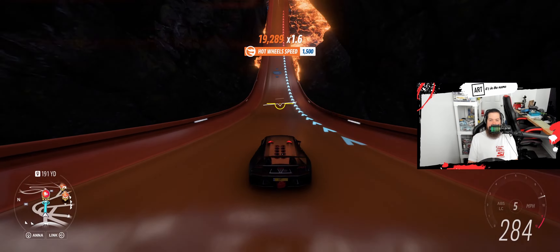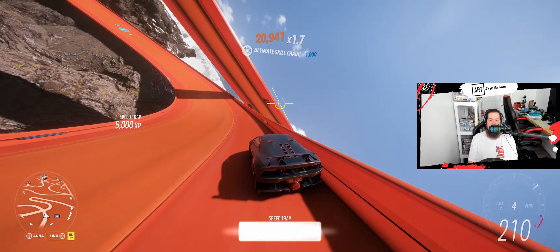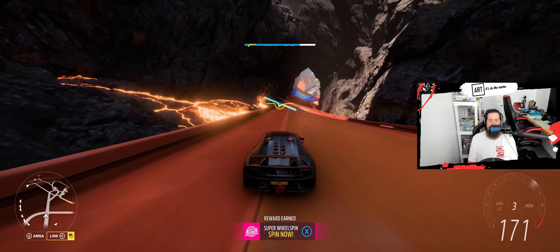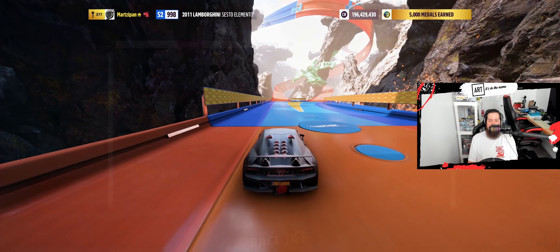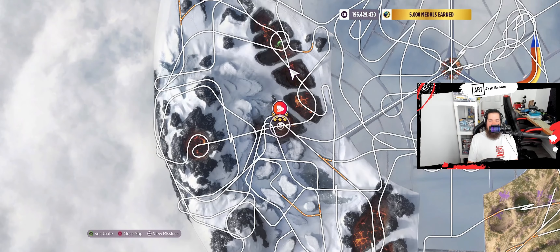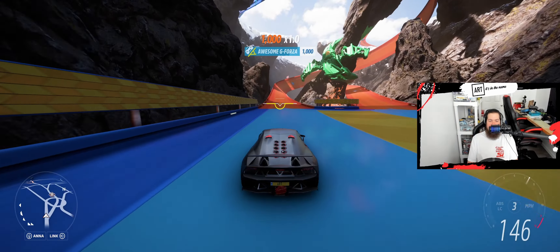Super fast downhill section, and it looks like we got it. Seasonal objective completed — Dragon's Fall speed trap. We only needed 250, that's easy. My personal best here is 299.6 — man, I just can't get that other 0.4 to get 300.